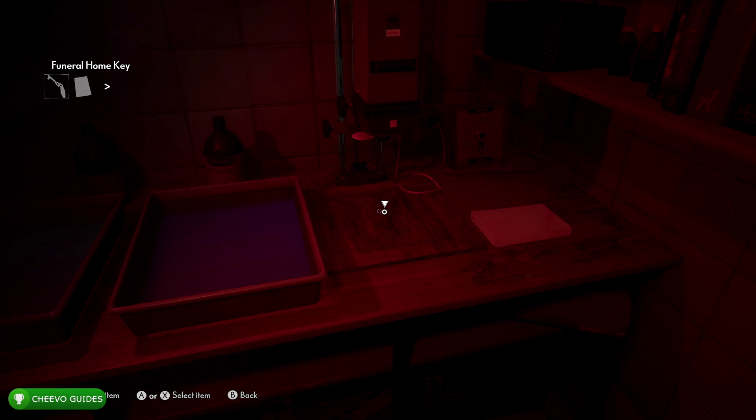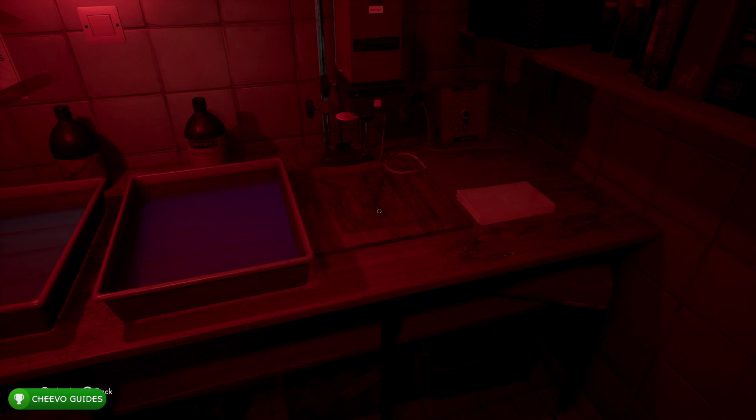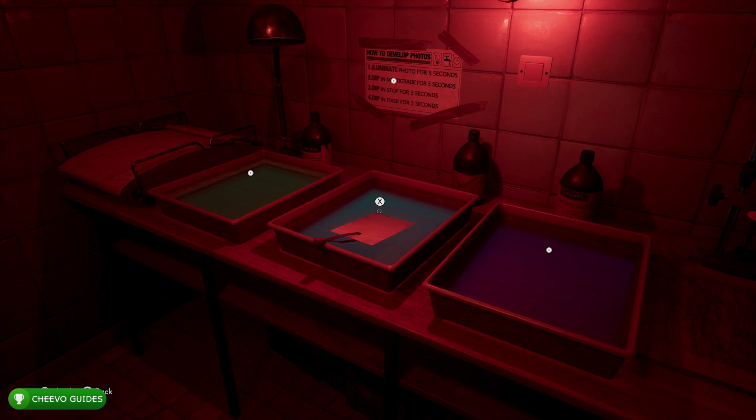First, put the photo under the light for five seconds. Make sure you don't count too fast or you may need to start over. Turn it off, grab the photo — it should look partially developed; you can see it if you rotate it just a little bit. Next, stick it in the multi-grade solution for three seconds. We're basically going to stick it in each of these pans for three seconds — a slow count: one, two, three. Pull it out; it's going to look even more developed. Then place it in this next pan for three seconds and take it out.